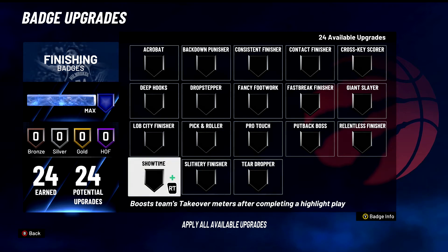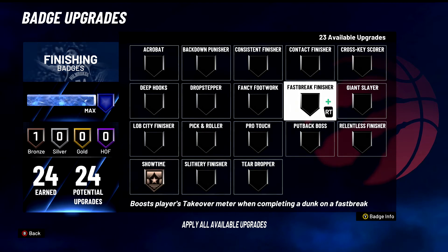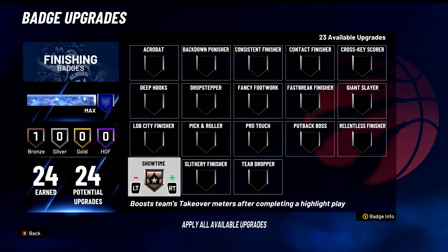Showtime — boosts team takeover meter after completing a highlight play. We know this works, but it works very very little. It's kind of like Fast Break Finisher. You will help your teammates out a little bit, but in the sense of it being very viable, I don't see that. I can't sit and say I love this badge. I think it's C tier — it does work a little, but I don't think it raises your team's takeover anywhere near enough. C tier badge for sure.